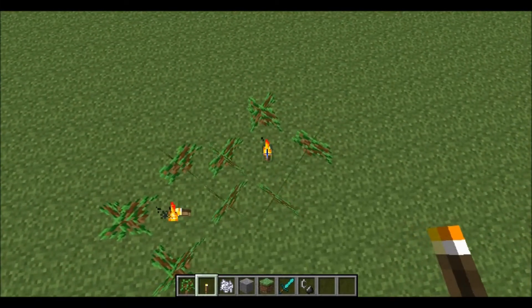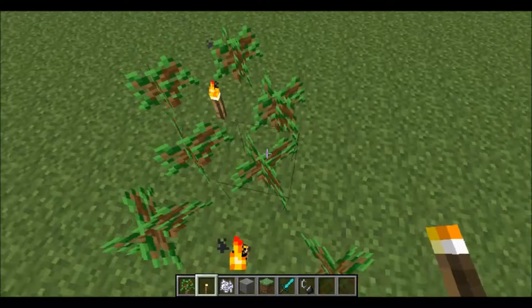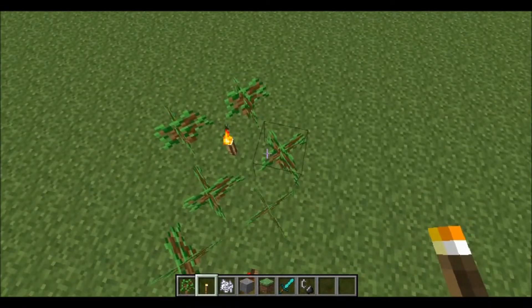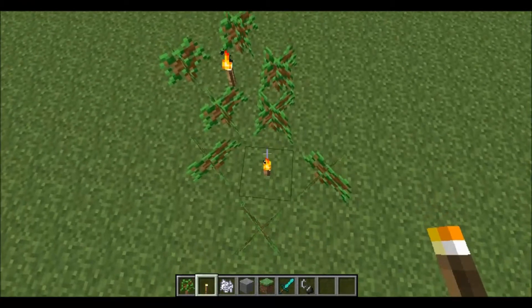To place the torches, what you want to do is plop down your first one, and then from there you go over one block, and then you go over twice in the other direction.